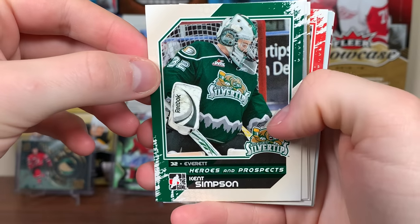He Shoots He Scores. Jordan Schrader — former Vancouver prospect. Sergei Shirokov — another Vancouver prospect, and these people behind him are really yelling. And Dana Tyrell, Lightning prospect.